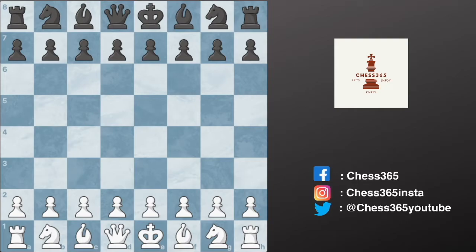The Blackburne Shilling Gambit trap was named after Joseph Henry Blackburne, an English chess player who used to win one shilling per game from cafe visitors who played chess with him. Let's check out this amazing trap that you can play with black pieces against the Gioco Piano, the Italian Game.